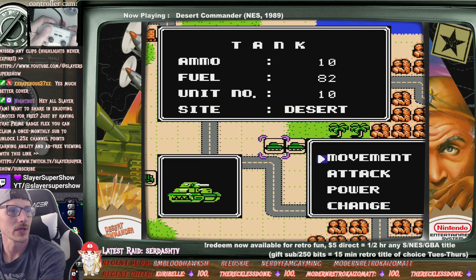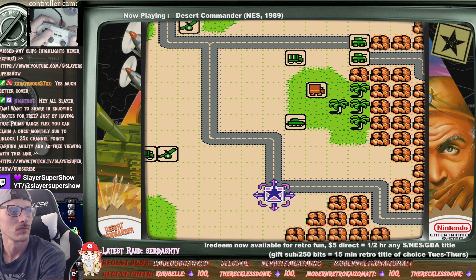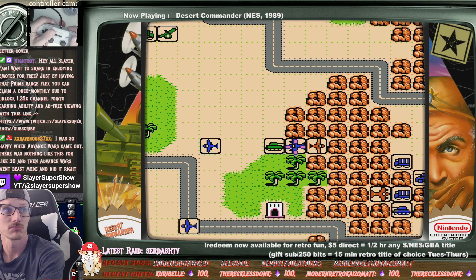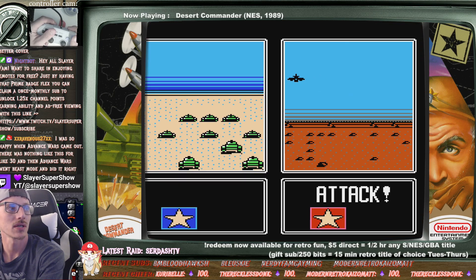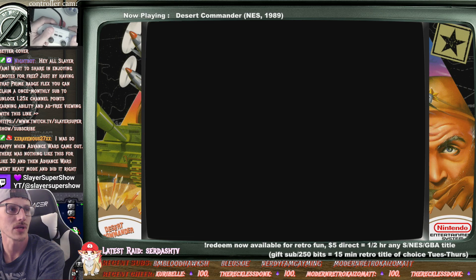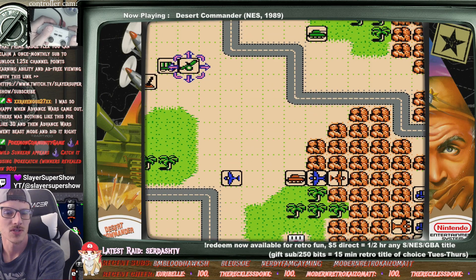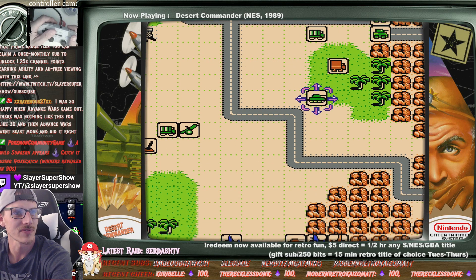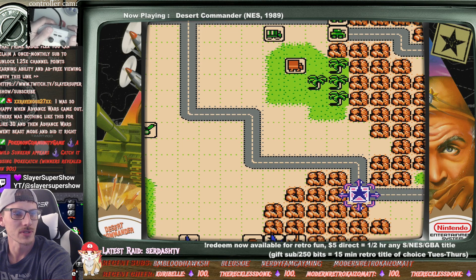I wonder as far as the fighters go — are you allowed to engage? Tank towards a bomber? It doesn't do much, but we knocked out another one of theirs. Bomber's down to only one. Advance Wars came out and there was nothing like this for like 30 years, and then Advance Wars went beast mode and did it right. This is a cool strategy version but it feels slow-motion turn-based. There's a fly truck over here.